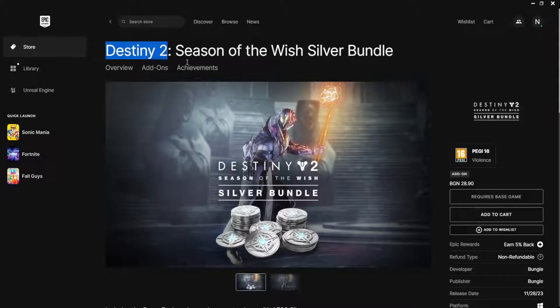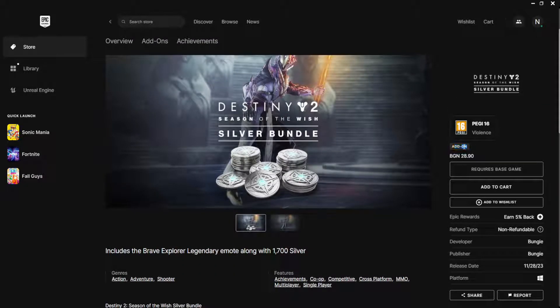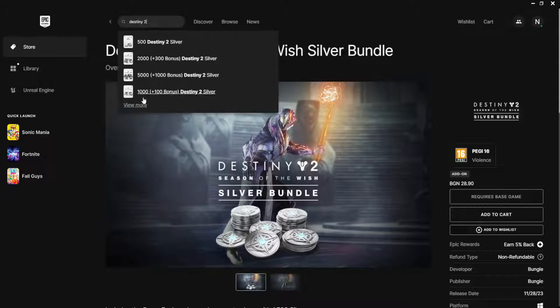In our case here, you can see Destiny 2 Season of the Wish Silver Bundle — it has this tag that says 'add-on'. What you want to do is go to the store and search for the game itself, so in our case this is going to be Destiny 2.